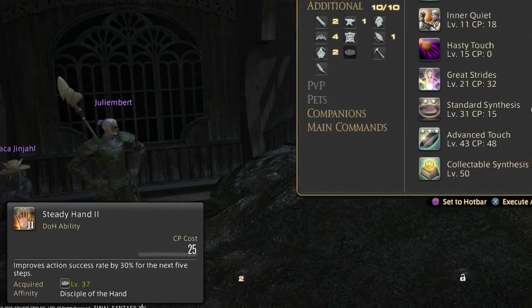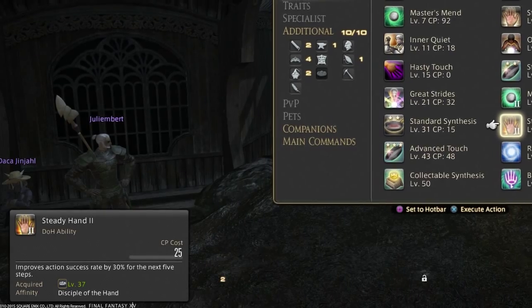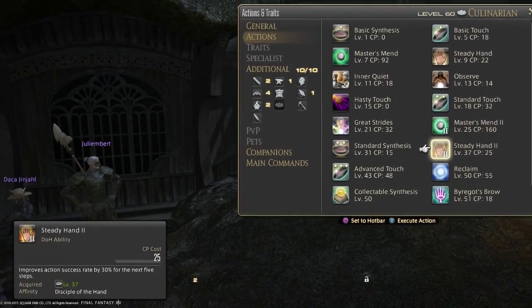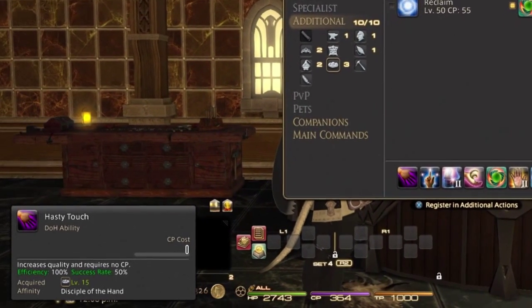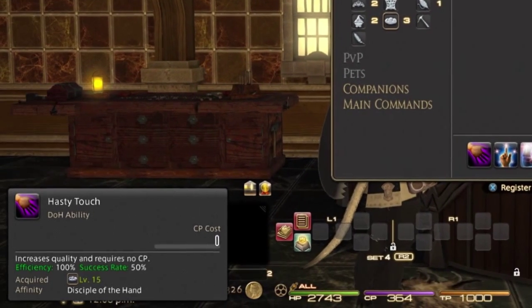Before we get into Chapter 4 proper, note that at level 37 all of your jobs gained Steady Hand 2 — Culinarian got it and it's cross-classable across all your jobs. It is 100% worth using. Steady Hand 2 makes your Hasty Touch much more effective, and the extra CP cost difference over Steady Hand 1 is definitely worth it, so start using it as soon as you get it.